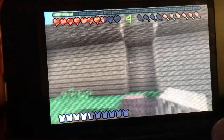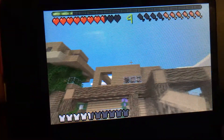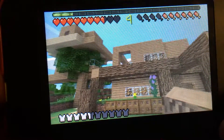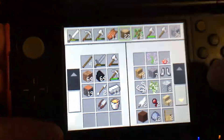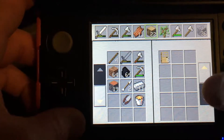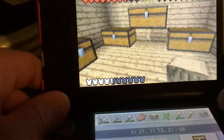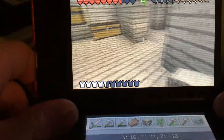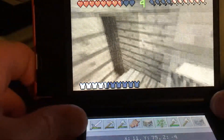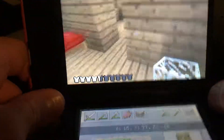That looks pretty good. Now that the wood accenting is all done, I want to close in my upper porch. I'm not sure what to close it in with — maybe glass. Let me check my chests. No glass in the miscellaneous chest, but I can see our two diamonds are still in there. Oh, there's some wool. Let me check my upstairs chest — perfect, 34 glass, that's great.